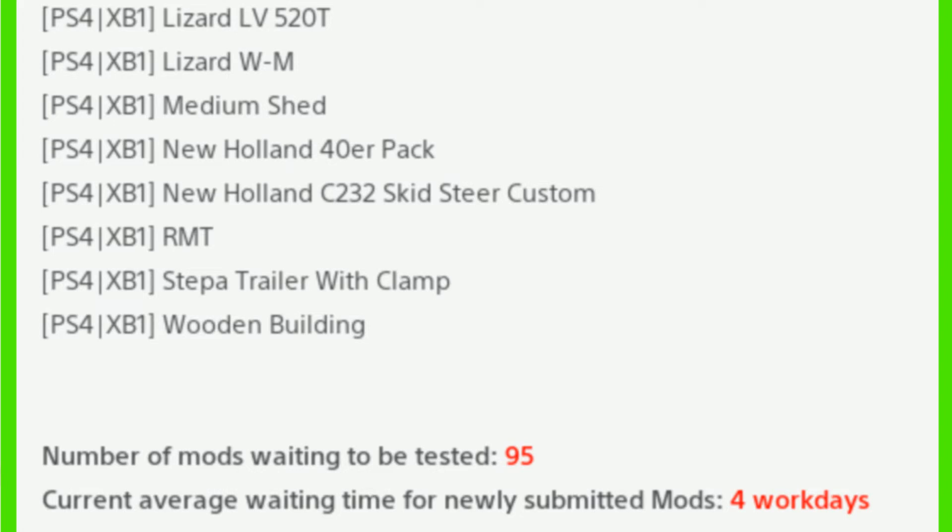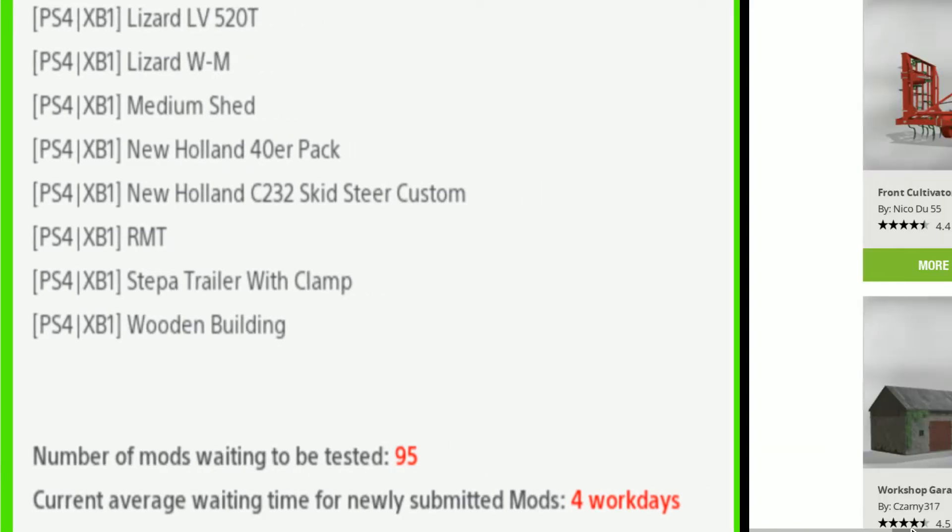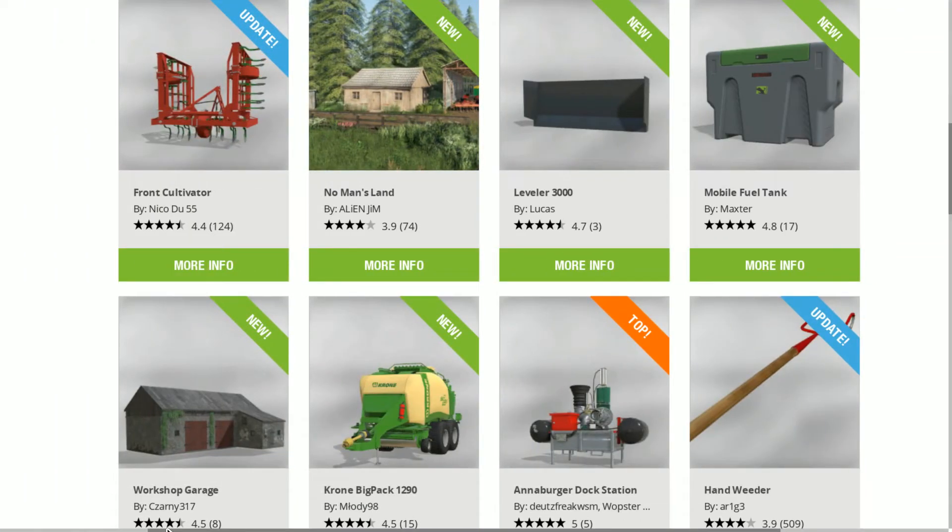We have 95 mods awaiting testing, still on five to four work days. For new releases in the Farming Simulator mod hub, we had an update for the Front Cultivator, new map No Man's Land — I'll do a map tour on that later — the Leveler 3000, the Mobile Fuel Tank, the Workshop Garage, and the Krone Big Pack 1290. Those are all for all platforms.